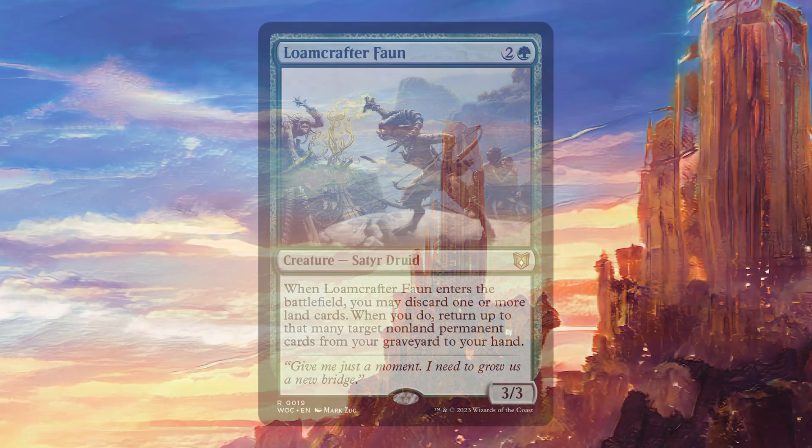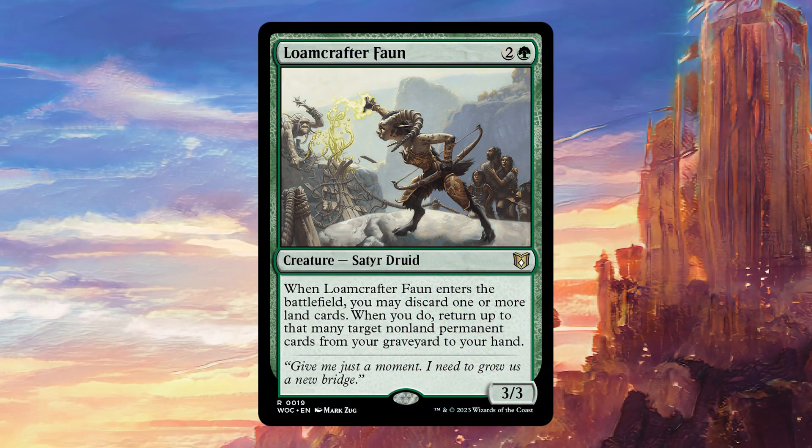Today we're going to be talking about Lomecrafter Fawn. For two colourless and one green, it's a creature — Seder Druid — 3/3 with: when Lomecrafter Fawn enters the battlefield, you may discard one or more land cards. When you do, return up to that many non-land permanent cards from your graveyard to your hand.